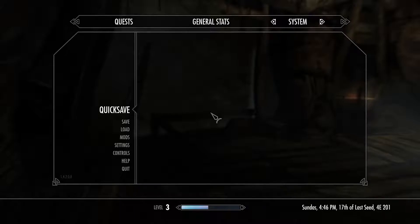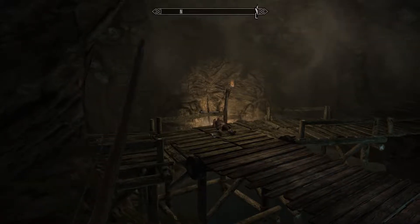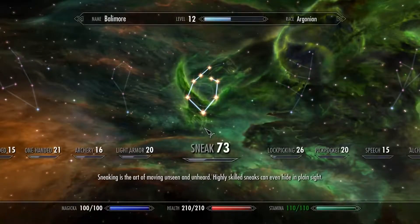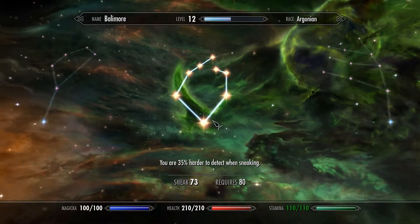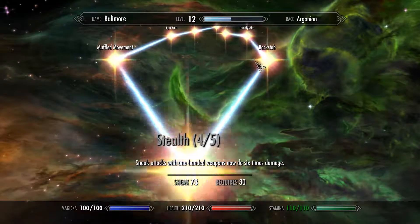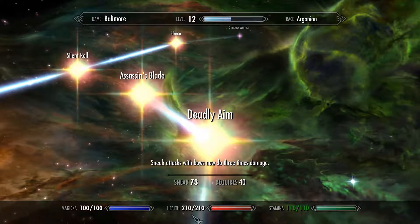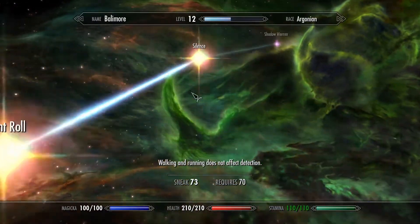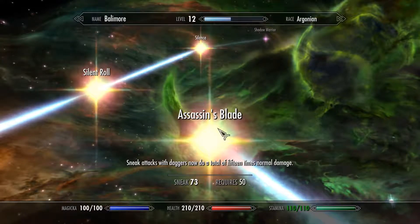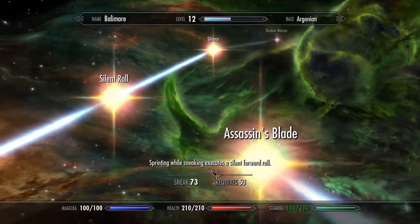Anyways guys, I'll see you shortly. After blood, sweat, and tears, we have gotten ourselves to level 12 with 73 on our sneak. That puts us really, really good on our sneak. So we got our Bone Arrow, our Backstab, and then most importantly the Assassin's Blade — read that: 15 times the damage, boys and girls.